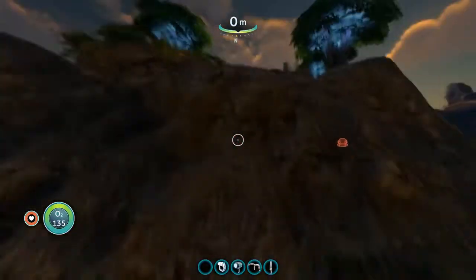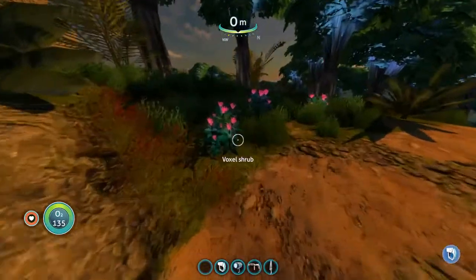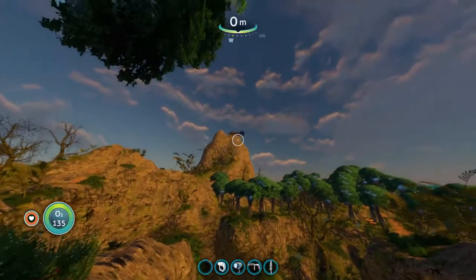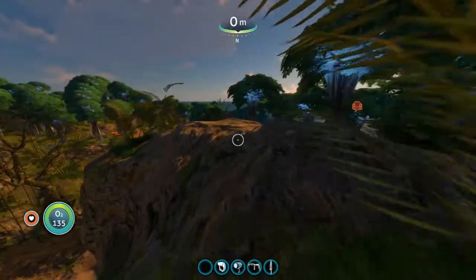Unfortunately there aren't many clear-set paths on this island, so you're just gonna have to kind of make your own. What we're looking for is actually right up there — you can kind of see it looks like there's some sort of structure on top of that hill. Let's go ahead and head over there.